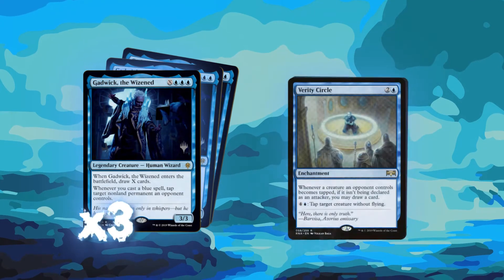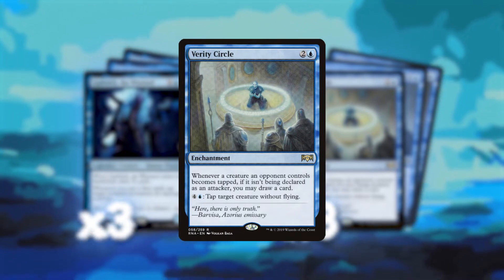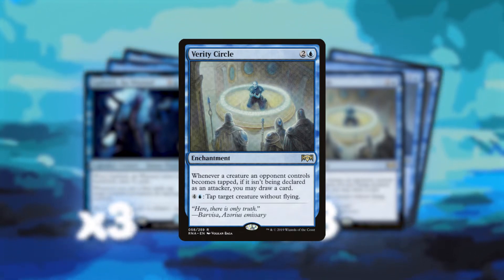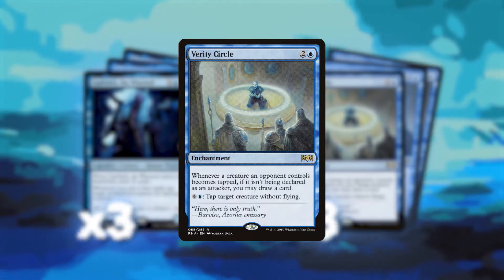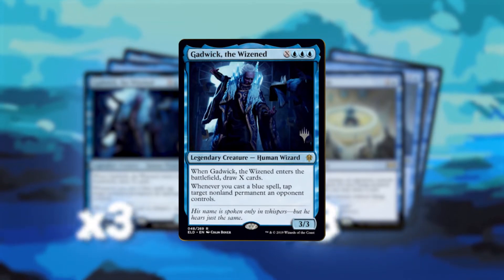Let's start out with one of our main combos in the list. We're running three Gadwick the Wizened and three Verity Circle. Verity Circle states that if a creature an opponent controls becomes tapped without being declared as an attacker, we get to draw a card. Not only does Verity Circle feed into itself with its second ability — being able to pay five to tap a creature without flying — but Gadwick the Wizened is a perfect synergy to go with it.